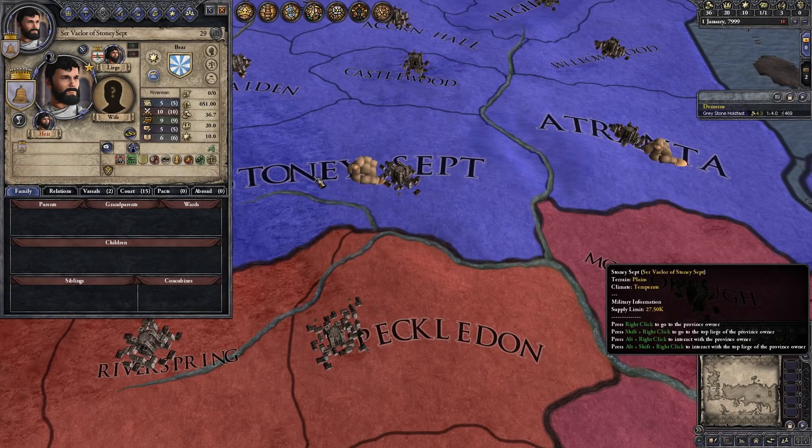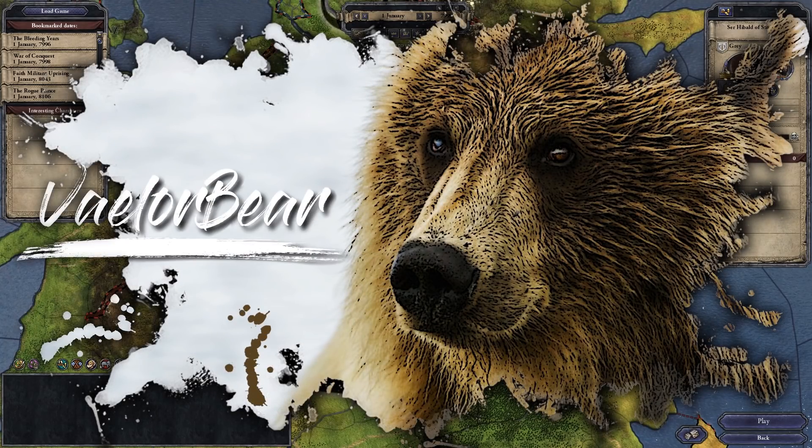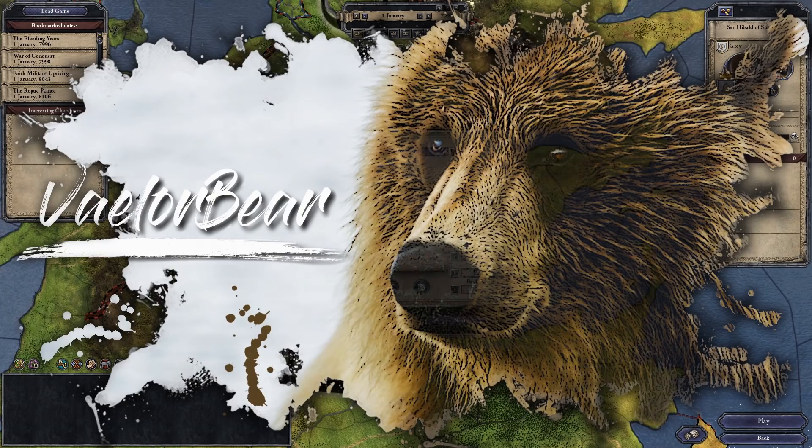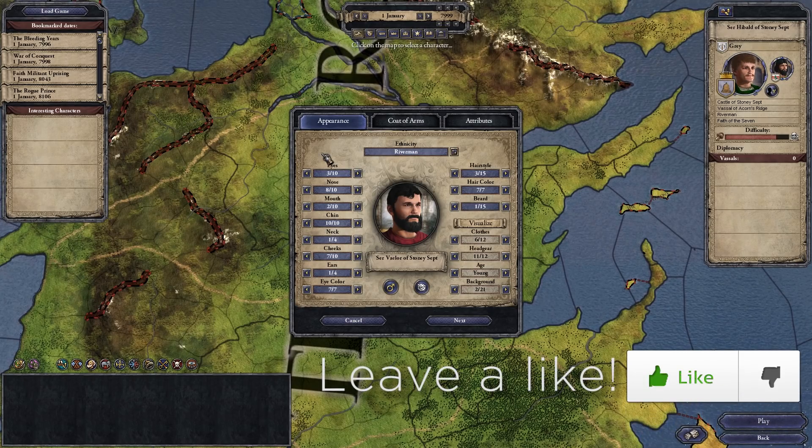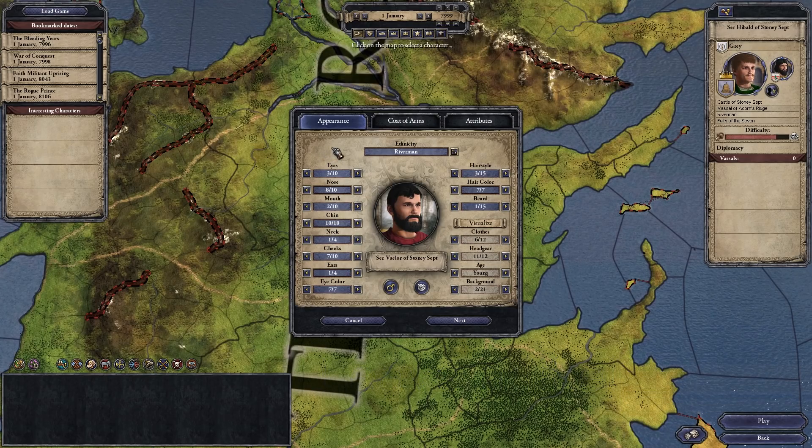Hey guys, check it out - we're playing as a custom house! Welcome back to another very important playthrough. You all have been asking for this and I am finally giving in - we're doing a custom house playthrough. The Targaryen playthrough is on a little bit of a hold while I figure out a bug that's preventing us from moving forward, but in the meantime I figured it'd be a good time to start up this custom house playthrough.